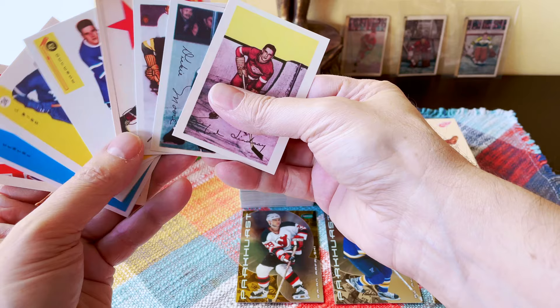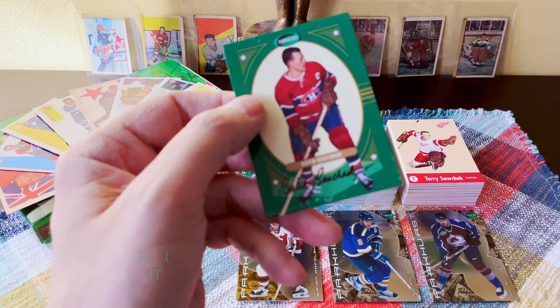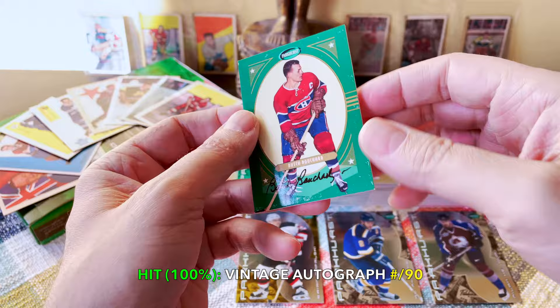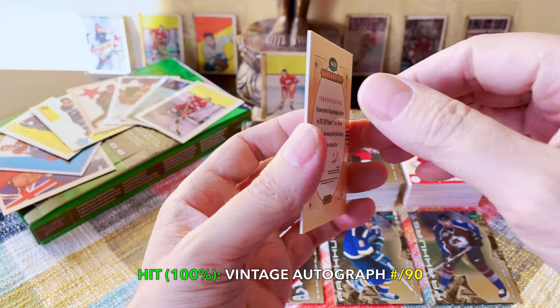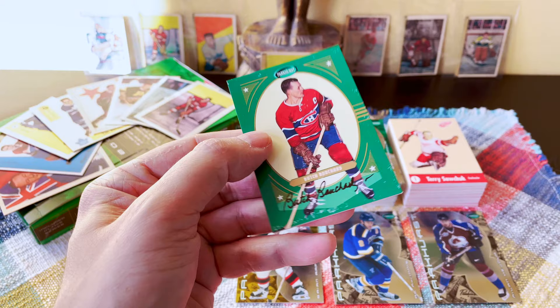An unbelievable smattering of retro slash reprint cards. Finally, the hit of the box — unbelievably, I hit Emil 'Butch' Bouchard, Habs legend, one of the four-time Cup winners, captain for eight years. Born in 1919, this is a thick substantial card numbered to 90, by definition. He passed away in 2012 at age 92. Wow — a hard-signed card. Look at how cool and tight this auto is.